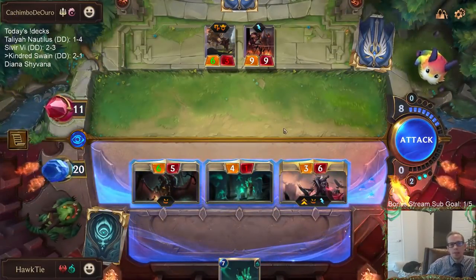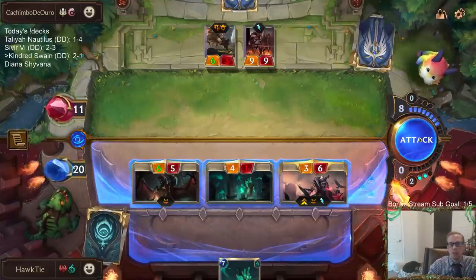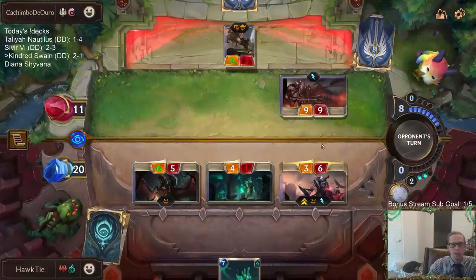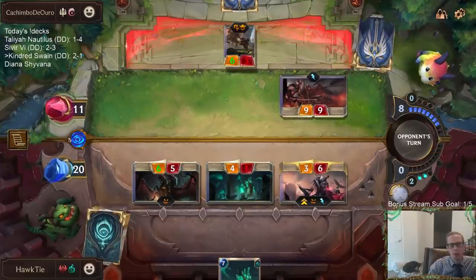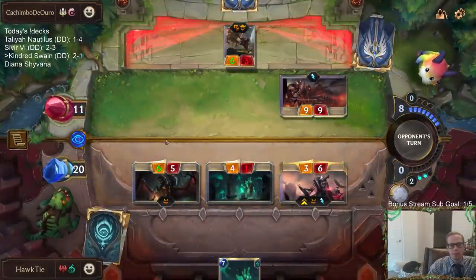If I attack here, Brightsteel Formation gets to kill one thing, but then they don't get to kill the other two things. Yeah, I gotta attack. That was Swain's Ravenous Flock — it's tough for them to go down to one. That's pretty tough. Come on! Really?